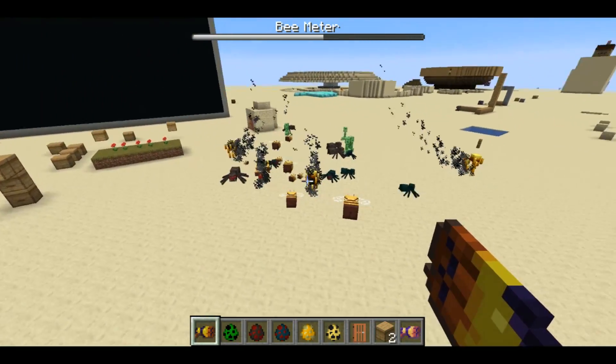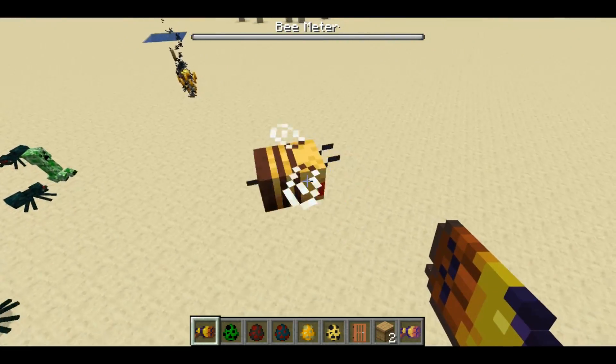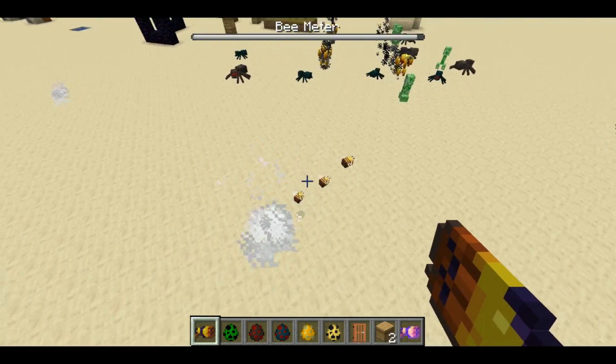The bee gun is a type of magic item which lets you shoot out bees, and the bees will attack whatever they see — basically any enemies nearby. This cave spider looks very confused.